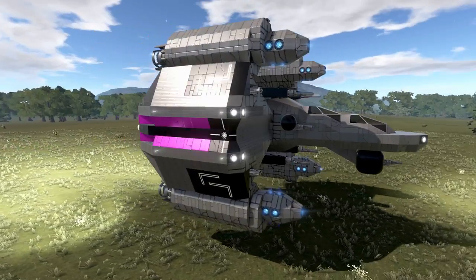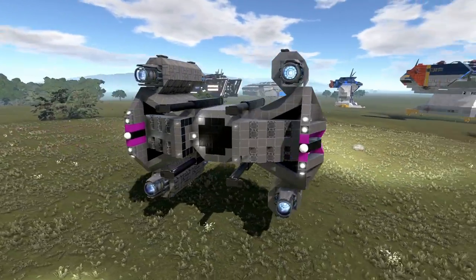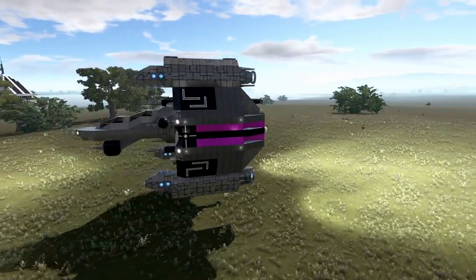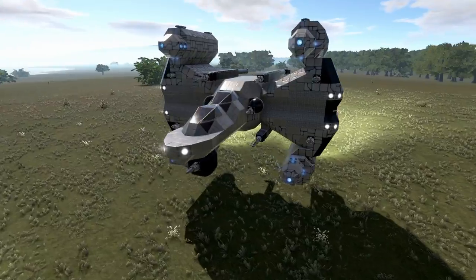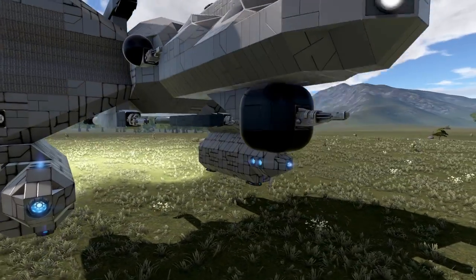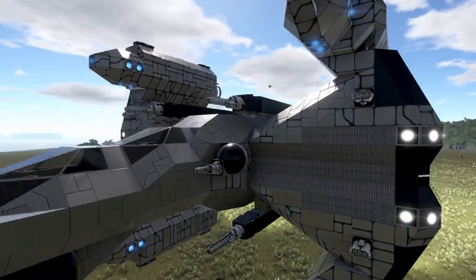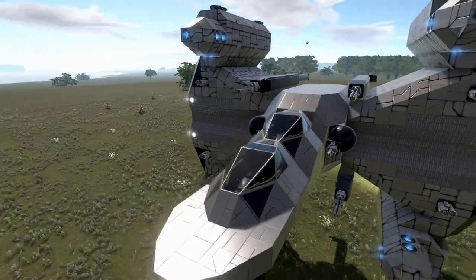Hundreds of players have also made such builds and saved them as blueprints, often sharing them on the Steam Workshop. So if you don't like any of the stock blueprints, you can go to Steam and download someone else's creation to try them out. Of course, since I am already an accomplished starship designer, I make most of my own stuff.